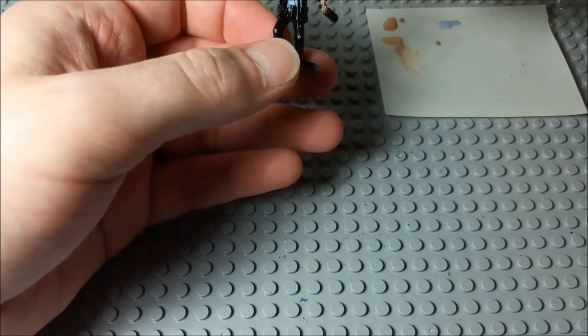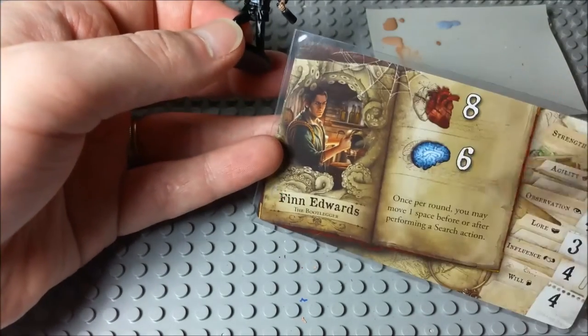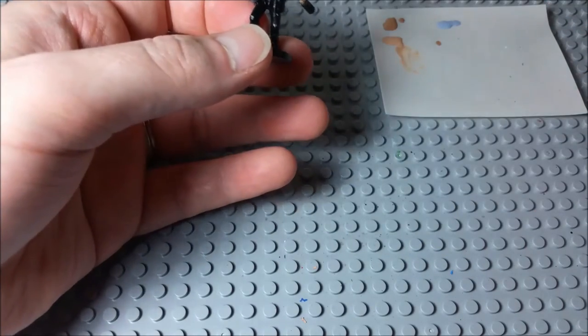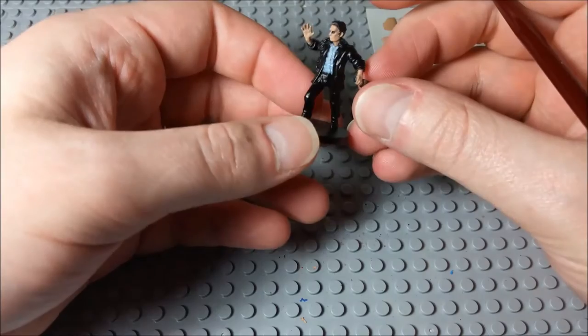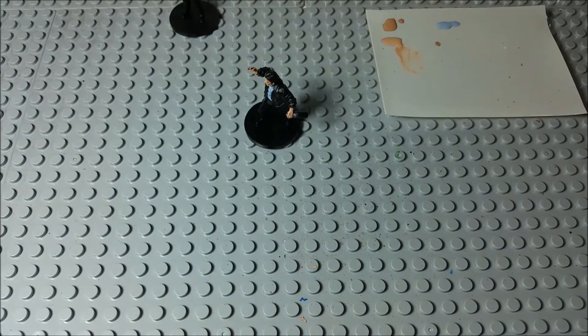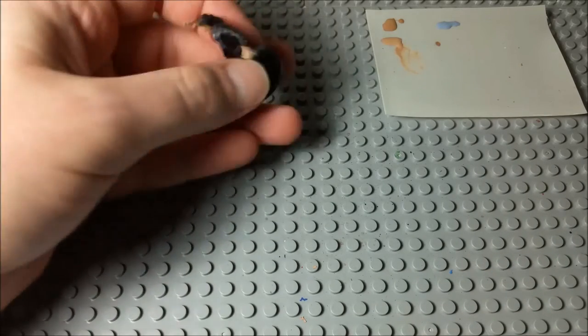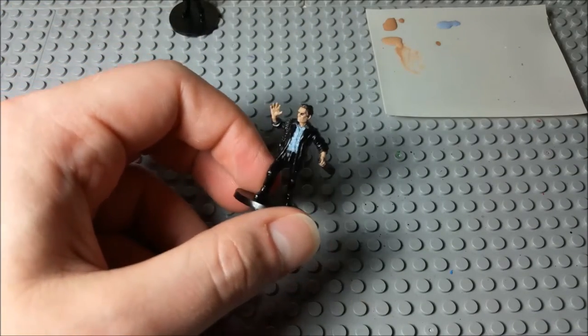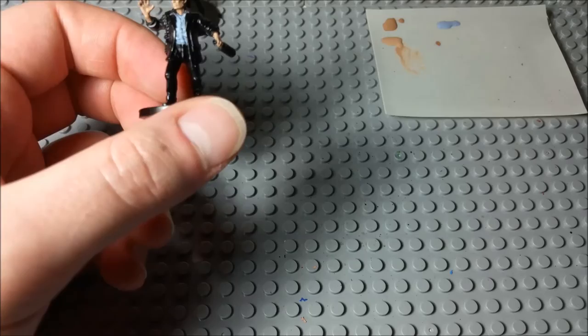Now one thing you can do per the illustration is that part of his shirt is kind of showing through his sleeves, but I'm not gonna worry about that. That's just an extra layer of detail that's a little bit more than we really want to do. What we want to do is just a really basic technique — a really basic paint job that anybody could do. If you just put your mind to it, you know, you can accomplish it.